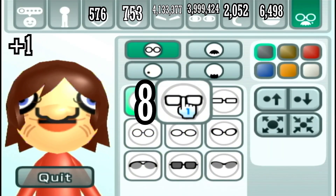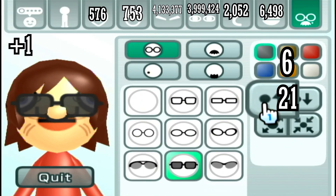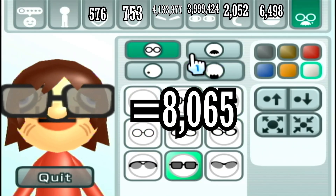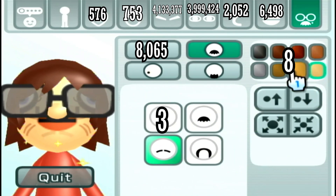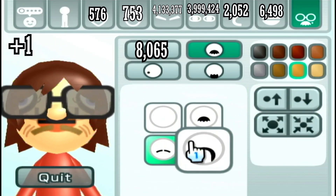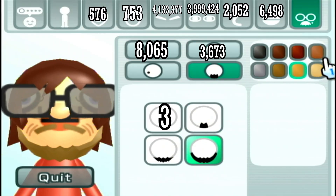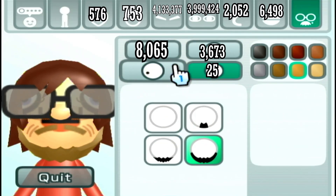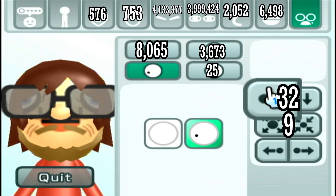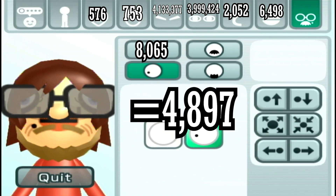For the extra features: glasses — eight different styles, six different colors, twenty-one steps up and down, and eight different sizes, plus one option for no glasses, makes 8,065. Mustache — three different mustaches, eight colors, nine sizes, and seventeen steps up and down, plus one for no mustache, makes 3,673. Beards — three beards and eight colors plus one option for no beard makes 25. For the mole, you can either have one or not: nine sizes, thirty-two steps up and down, and seventeen steps across, plus one for no mole, makes 4,897.